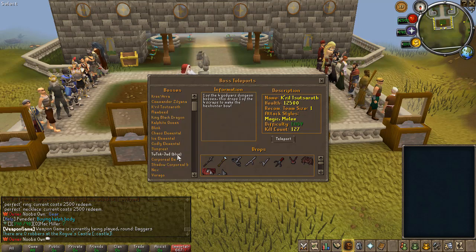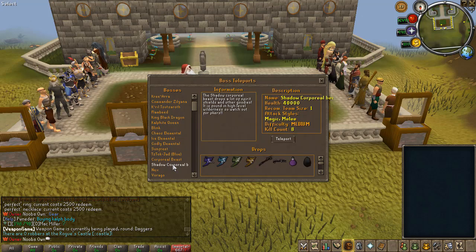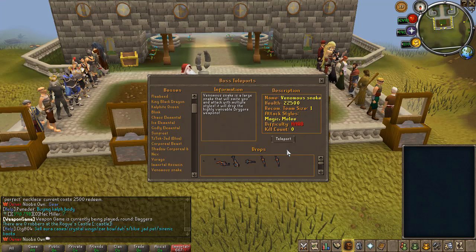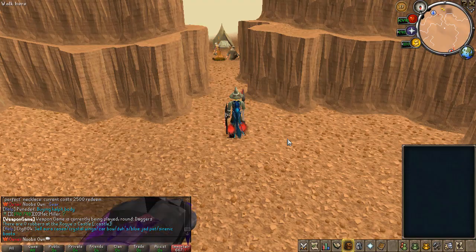Of course you have a bunch of other bosses as well, like Blue Jet which drops Malevolent, and Shadow Corporal Beast which drops Noxious. We also have a new custom boss which is the Venomous Snake — this boss was just implemented yesterday. It drops the regular Drygore items, because of course you can dye these Drygores and make them recolored which will have extra benefits.